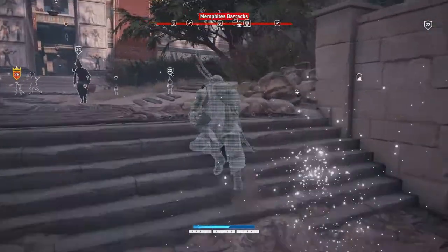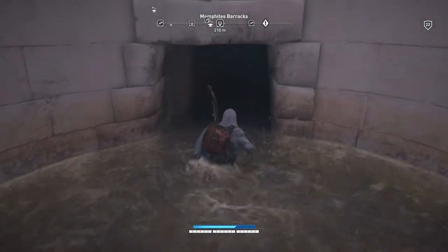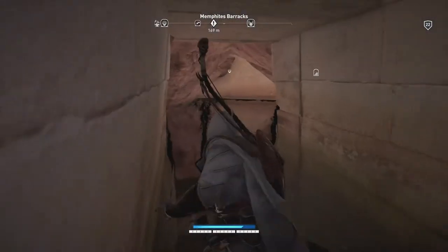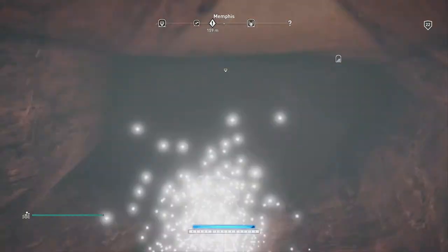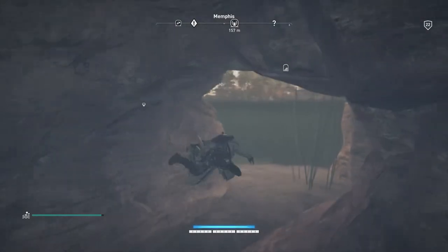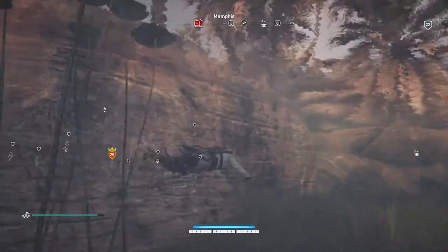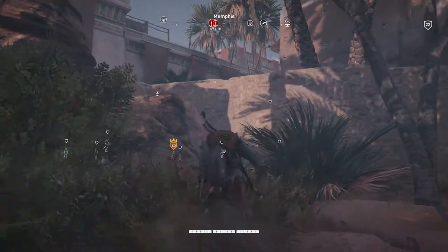Going to go right through that little well we came in through initially, and then either die or just wait for the aggro to clear. Sometimes it's actually easier just to die, especially if they haven't ignited the flame. If you kill yourself before they ignite the flame it's sometimes easier, because then they won't ignite the flame when you go back in — and it saves the fact that you've got the loot treasure and the captain already killed.